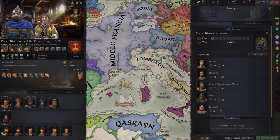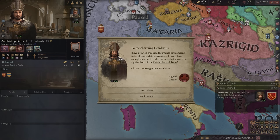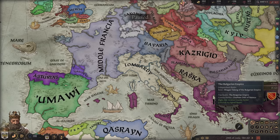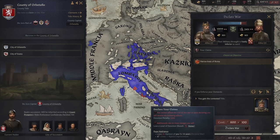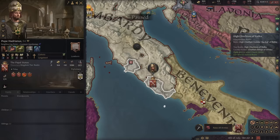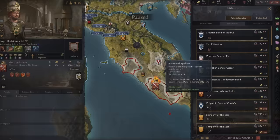We take him out — it's going to take two years but we don't need to bribe any agents. We pay 111 gold and now have a claim on Rome, so we can declare war. We will get a devotion penalty, but we are about to take over Rome from the Pope. We massively outnumber the Pope, which is pretty rare. He only has 164 gold so I'm not expecting many mercenaries to help.